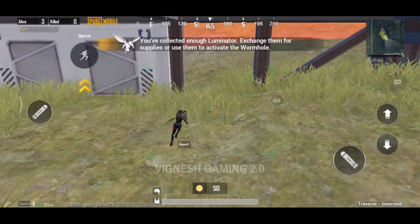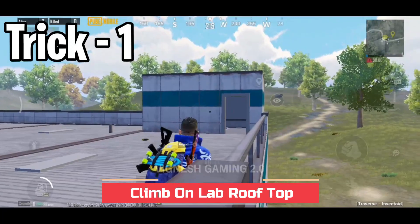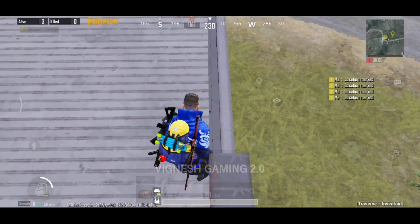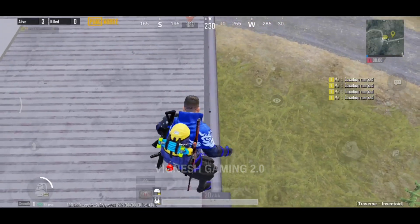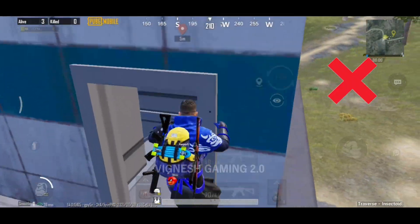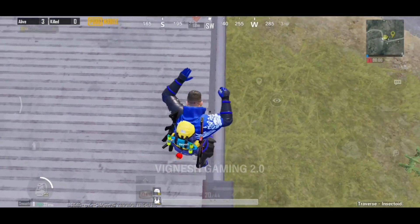Trick number 1: If you use Traverse Insetide mode, you will be able to use the lab at the top. First, the top part of the wall — jump to the side. If you jump on the wall, you will get there easily. But you can also jump on the floor to reach the rooftop. Here is the door — go to the edge and jump on the door. It is very easy to jump on the wall and reach the rooftop.